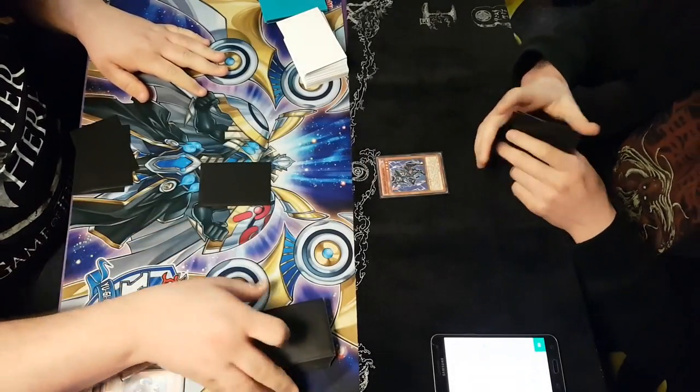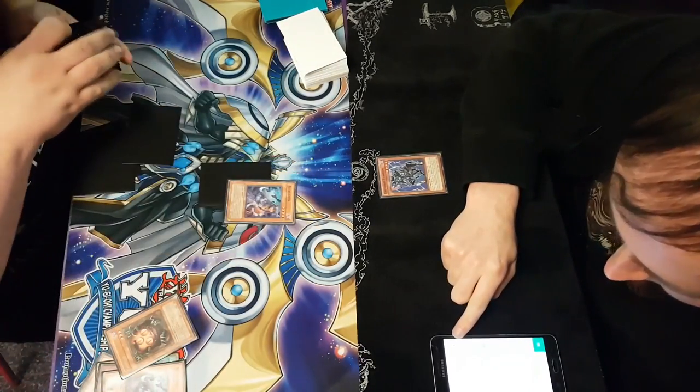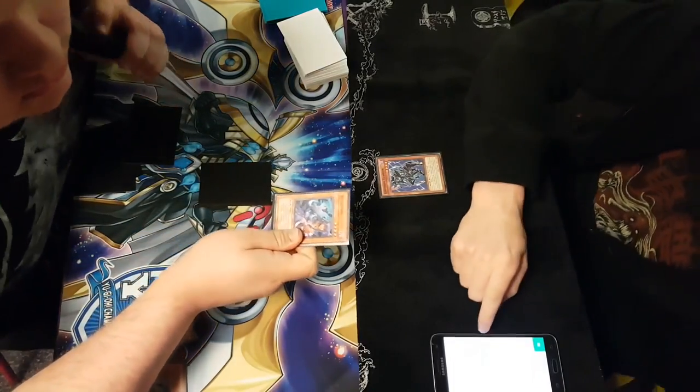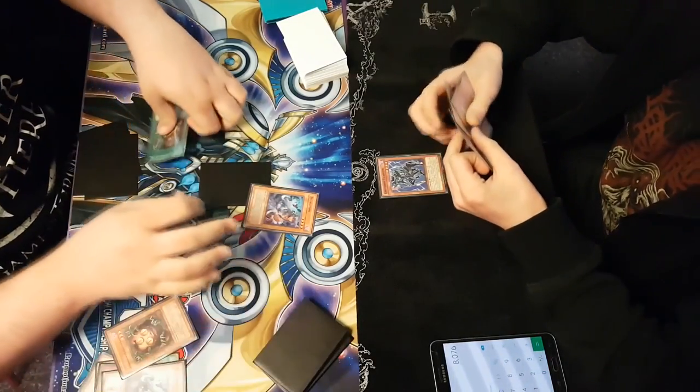This cheat involves searching an illegal target, then revealing a legal target in hand. In the footage, the player actually adds an illegal target and a legal target, going plus one. He does this by causing a distraction — leaning forward, asking for life points — and hiding his hand pile with his chest. To prevent this, keep your opponent's hand and deck at a distance from one another, especially when they search, and keep a count of their cards in hand.